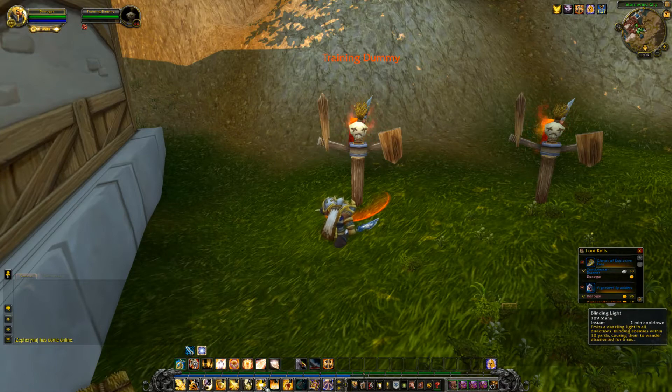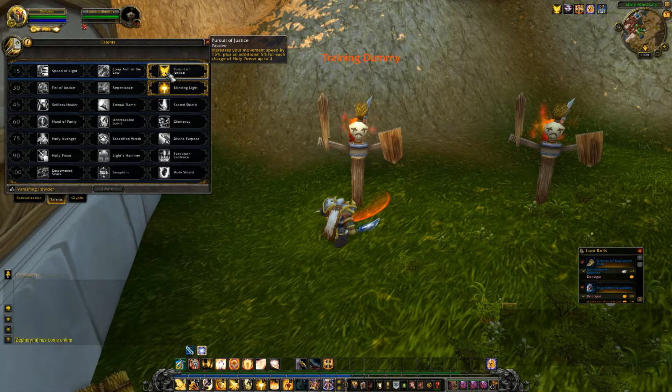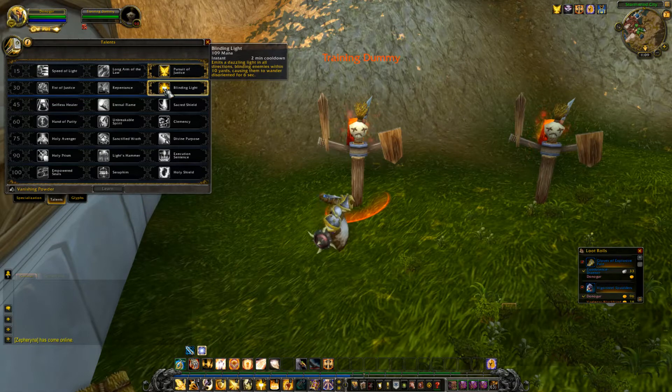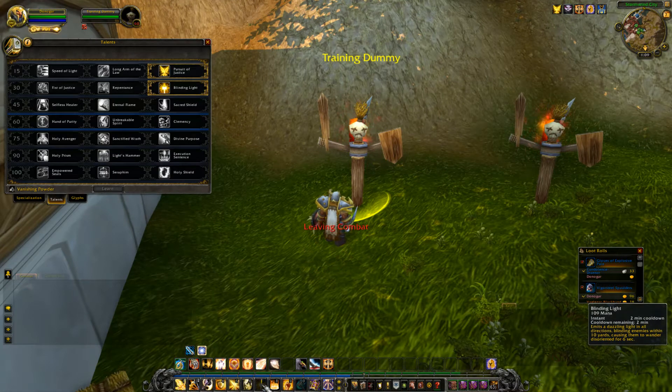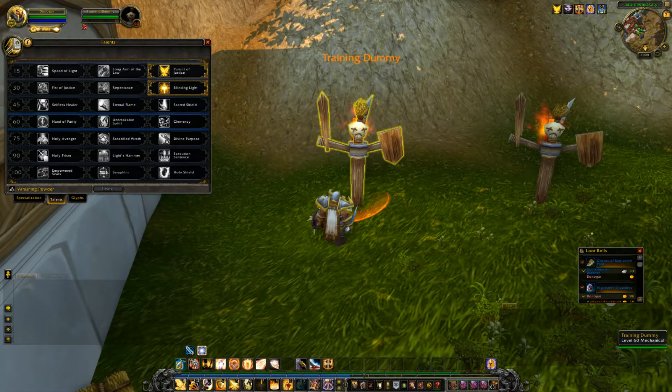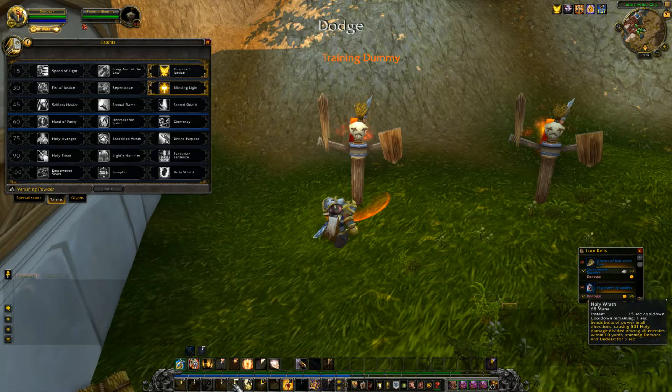I picked up the talent Pursuit of Justice — a straight 15% run speed increase plus 5% per Holy Power stack up to three, which is great for pulling and moving to mobs. I also took Blinding Light — it doesn't cause damage but blinds and disorients targets for six seconds and isn't broken by damage. Though any impairing effect does seem to stop your auto-attack.